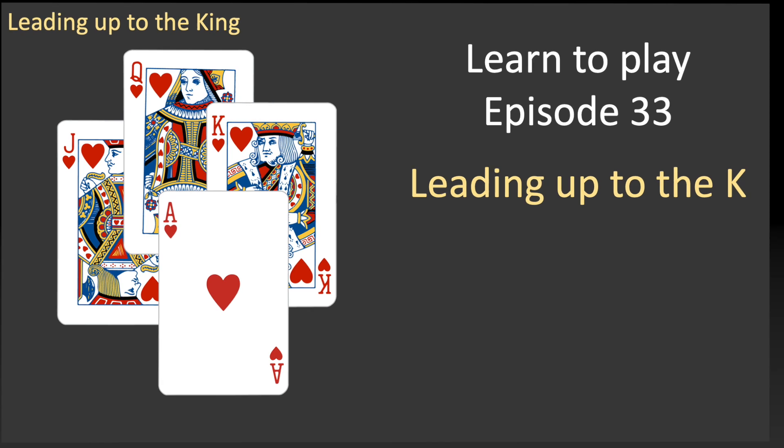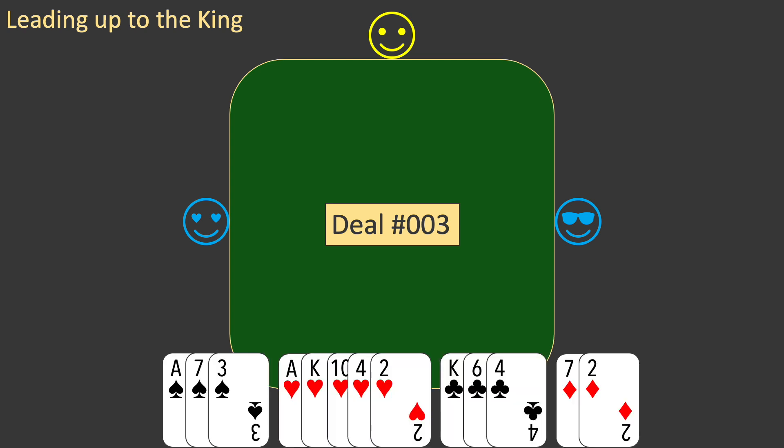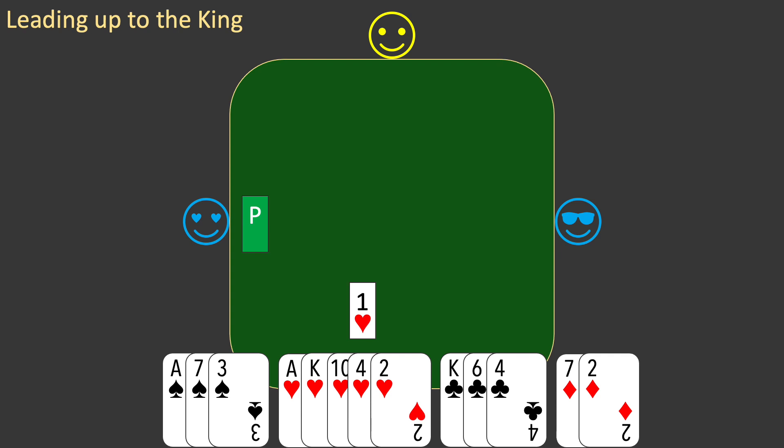Let's start with a new deal. This is deal 003. You are the dealer. Here is your hand. This is similar to the hand you had in the previous two episodes, and once again, you open one heart, and after west passes, partner responds with four hearts, and east passes.